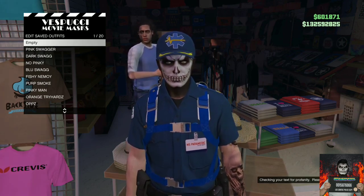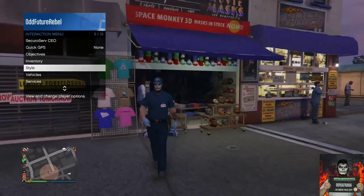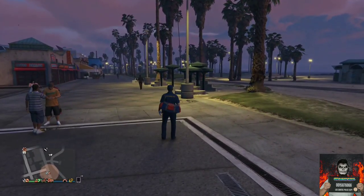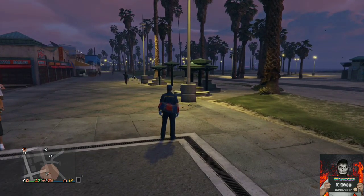Back out from the Maze Bank store and apply the saved outfit you just made. You should now see the new duffel bag appear on your saved outfit. Give this video a thumbs up and subscribe if you're new. Let's move on to the next clothing glitch.